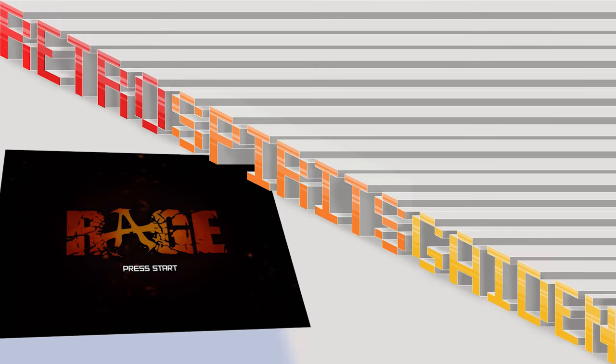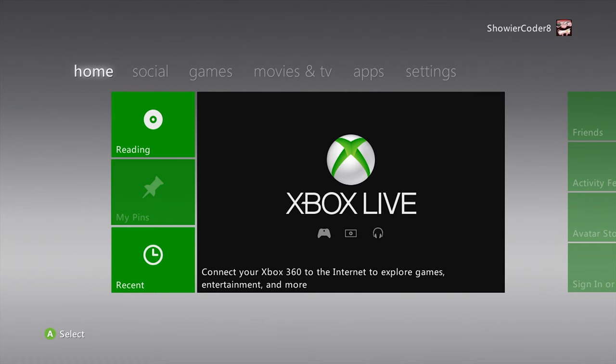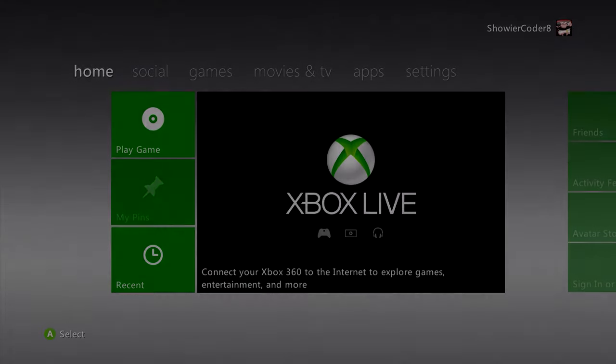Hello there, this is Retro Spirits Gaiden, and this is Rage by id. This is the Xbox dashboard, the old 360. It's splendid in the green, black and grey - the colour combination of kings and death.